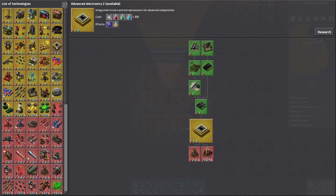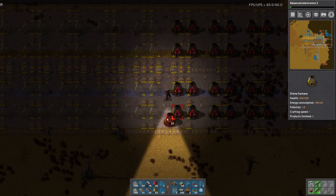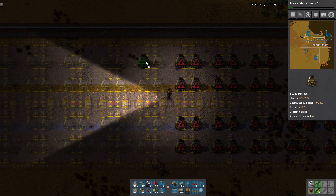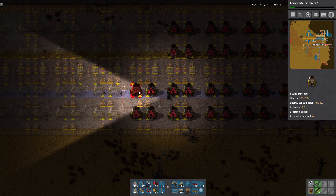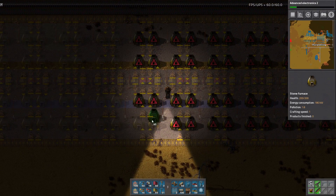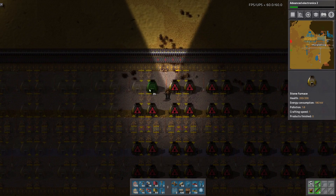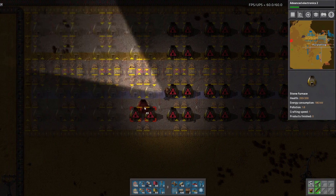We need processing units in order to get to the legs. Basically, I'm just gonna do this until I'm out of furnaces. These do turn into boilers, so they're not complete losses when we're done. But it's not like we're gonna need this many boilers.